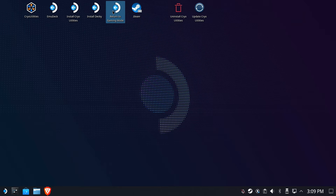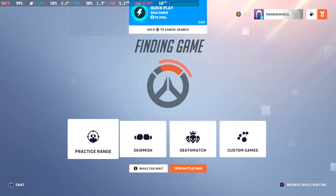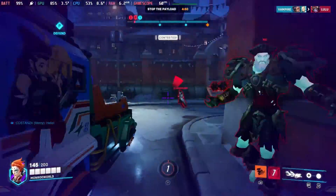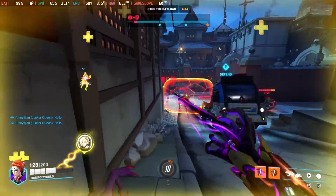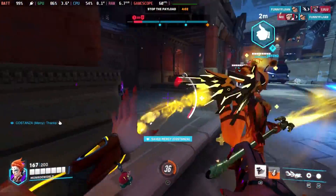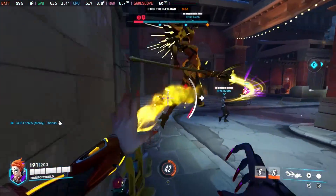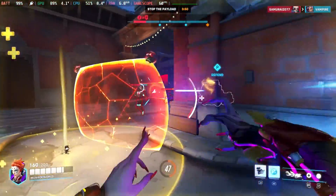Now let's jump back into gaming mode and see Overwatch 2 running with the new shaders. It's amazing, isn't it? How a simple, quick download and a little effort can dramatically change the play of a game on the Steam Deck. Well folks, that's it — you now have a silky smooth Overwatch 2 game. I hope you enjoyed the video. If I helped you out, consider hitting the like button, subscribing would be great, and you know what the notification bell does if you want to be alerted of new videos in the future. I'm Shane Monroe, thanks so much for watching. You are appreciated — until next time, take care.